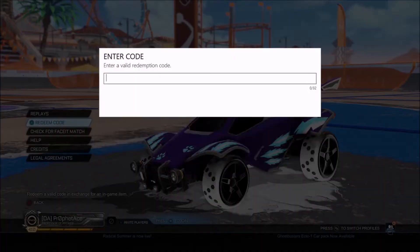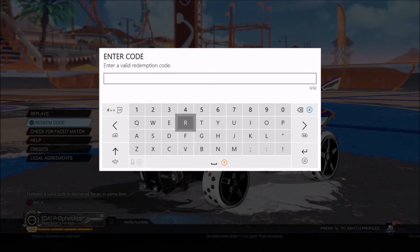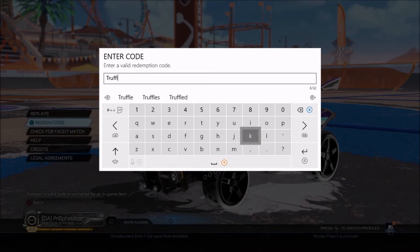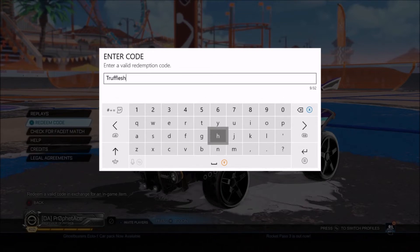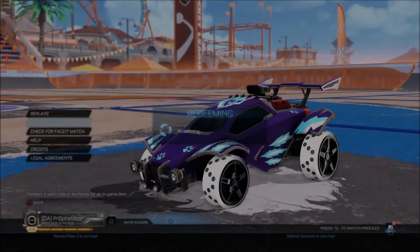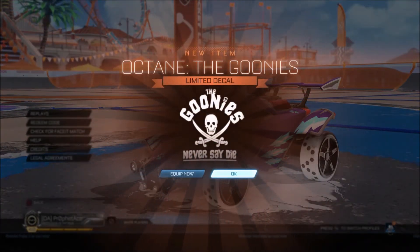And then the next one is Truffle Shuffle, and this will give you the Goonies decal for the Octane. And there it is.